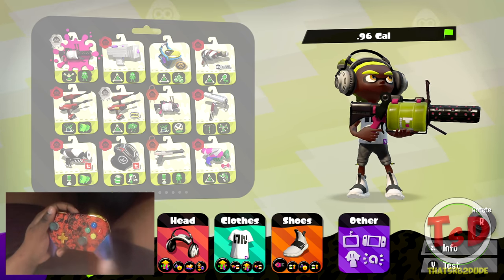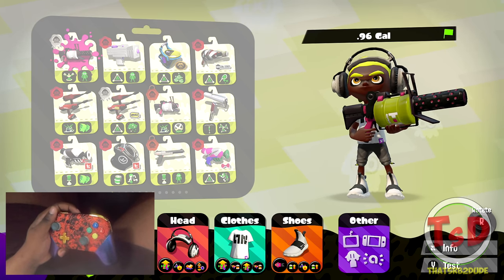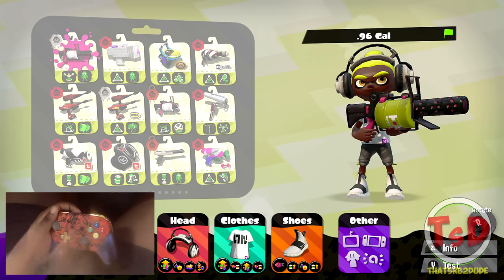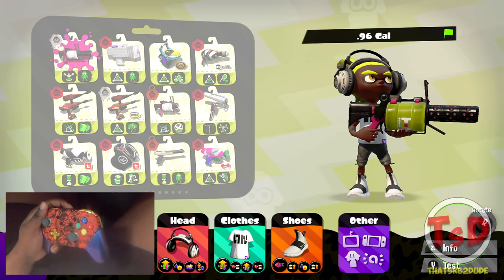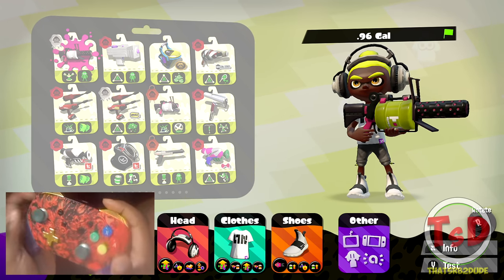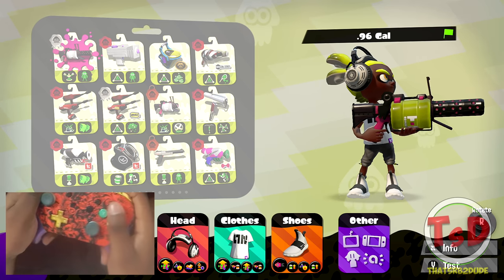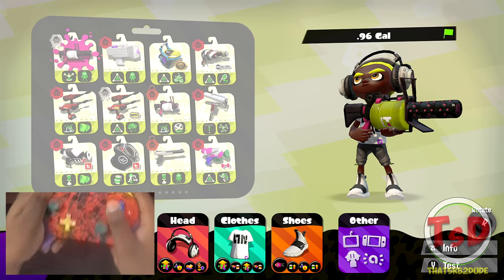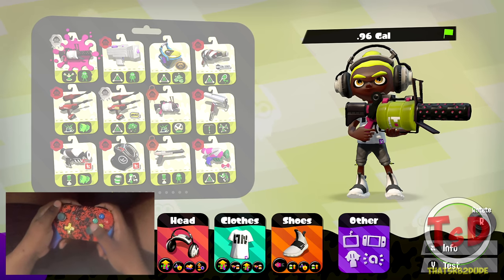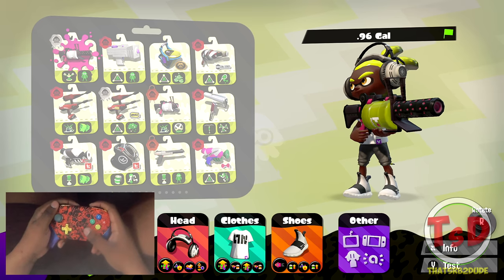It's sort of a short version of the 'Tearing Up' series, but you guys pick the weapon. The idea is to keep episodes relatively short, around 10 to 20 minutes, with the addition of a hand cam so you can see what my hands are doing when using a certain weapon. Today's weapon is the 96 Gal and 96 Gal Deco, since it only has two variants.